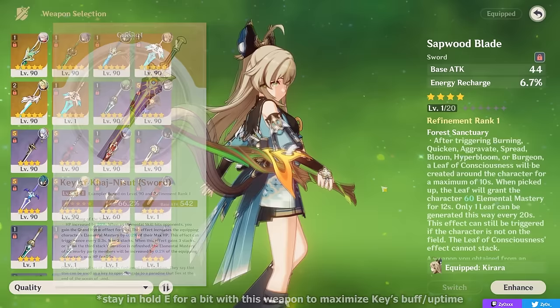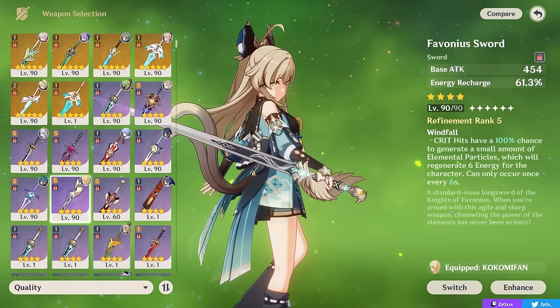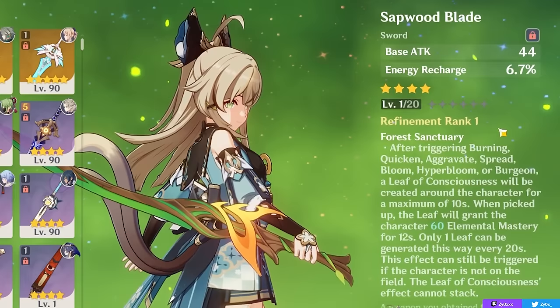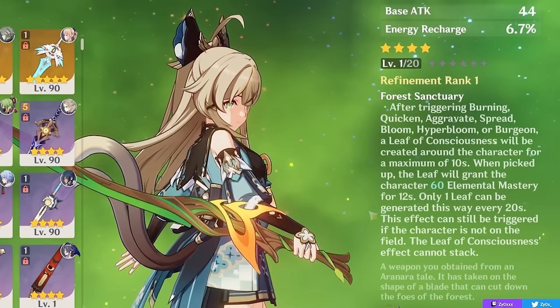A lot of supportive weapons give Energy Recharge, and in practice you don't need that much on her, but they typically have good effects for your team. First of all, Sapwood Blade is a great free-to-play option that procs a leaf on the ground that a character can pick up, buffing their Elemental Mastery from 60 to 120 depending on your Refinement Rank level. You can get this weapon all the way up to Refinement Rank 5 for free, as it's a craftable weapon. Giving 120 Elemental Mastery to your active character — typically the one proccing reactions — is actually pretty useful in practice and a nice passive damage increase to your main damage dealer.